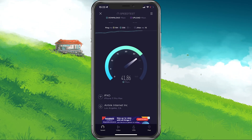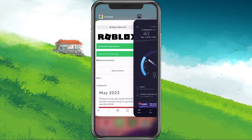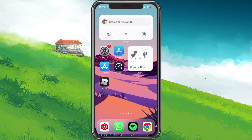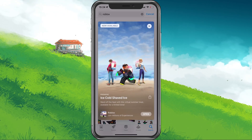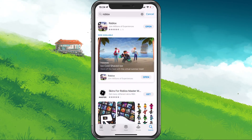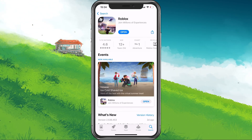To further improve your network connection, you can restart your router or modem in case you haven't done this in a while. Next, in your App Store or Google Play Store, look up Roblox. This will show you if the application is up to date, as an outdated app could also prevent you from playing the game.